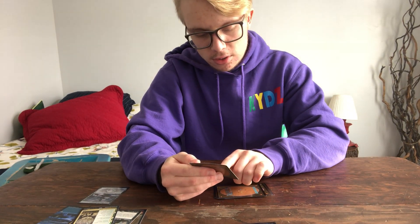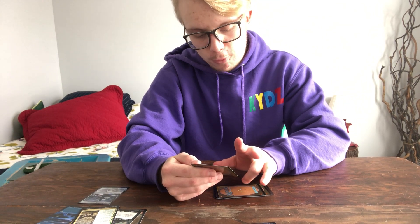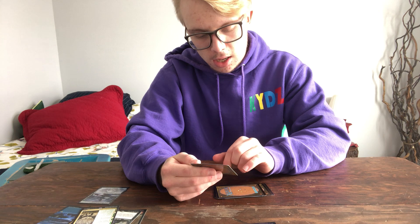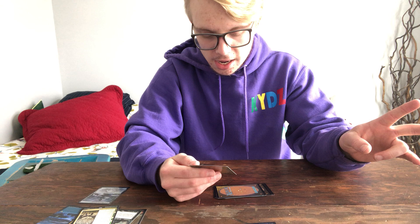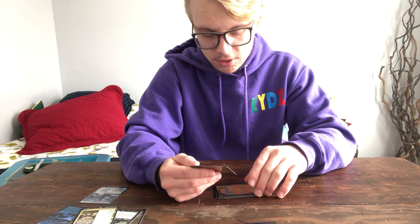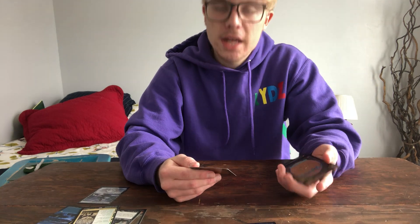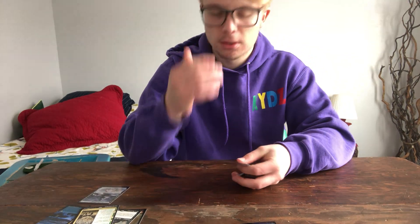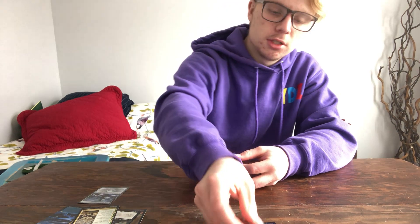Return a creature card from your graveyard to the battlefield. If it's an elf, create two 1/1 green elf warrior tokens. It also has foretell — during your turn you may pay two and exile this card from your hand face down, then cast it on a later turn for its foretell cost, so you're paying one less mana if you wait a turn. That's kind of cool — this is also an uncommon.